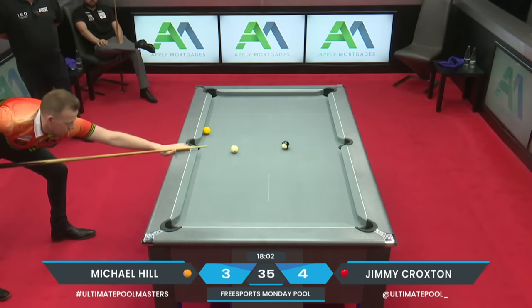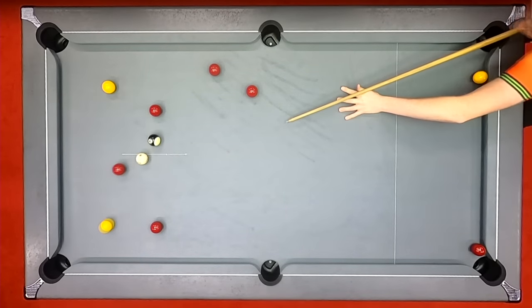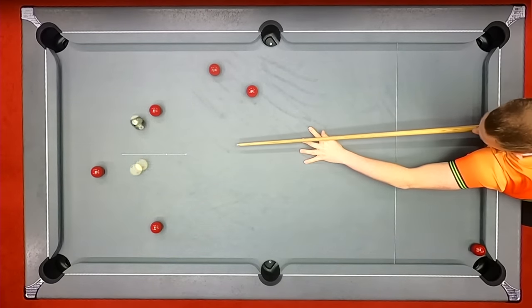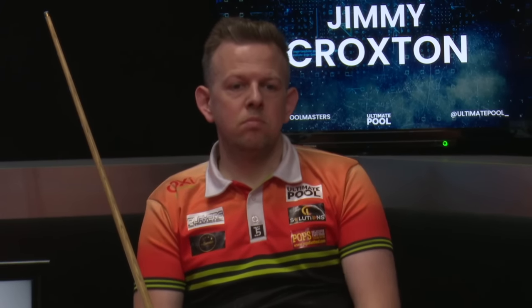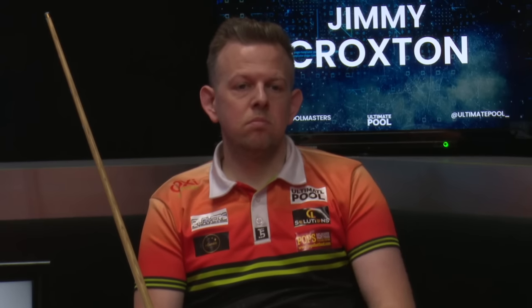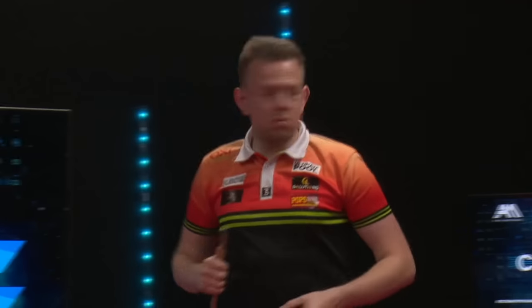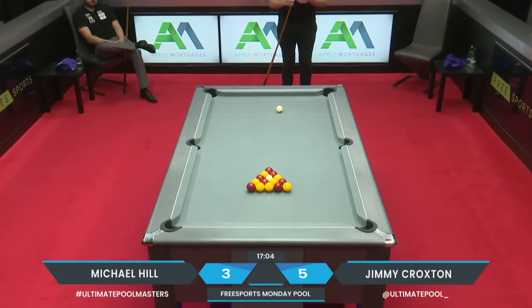Jimmy's been lethal in this match. He leads five frames to three. Here's how he went four-three at the break — a really lovely cannon to open the table up. He had a good opportunity but it got awkward, and by playing that little cannon perfectly he left himself a lovely route up the table. He made the finish look quite simple, and for me the best part about that was it came on the back of a big mistake. Jimmy Croxton leading five-three — he's had four breaks and made a ball off three of them, finishing each time for three break clearances so far.